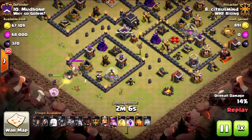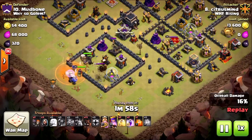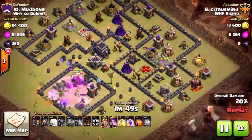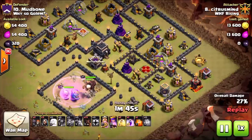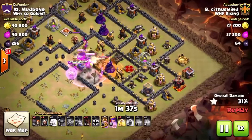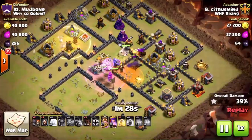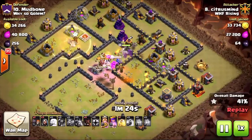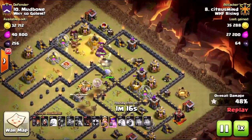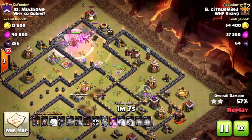The queen takes care of the clan castle under poison, the Pekkas make their way in, and the king and bowlers drop — they have nowhere else to go but into the main compartment. The rest of the clan castle troops on the ground get taken out by those Pekkas in one swipe. There's a double giant bomb on both sides of that air sweeper, but 13 hogs shrug off those double giant bombs with healers healing them under rage. He surgically sends hogs clockwise, pushing them through with a heal to take out that air defense before it kills the healers.